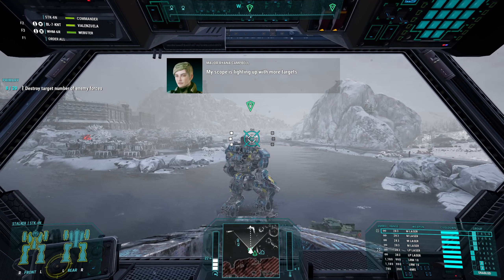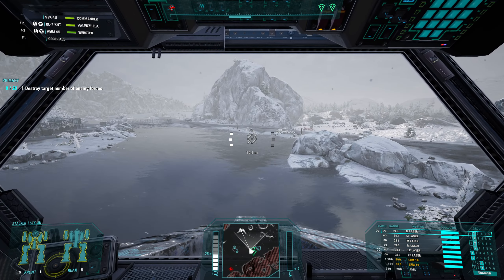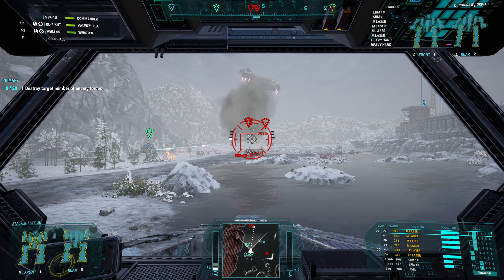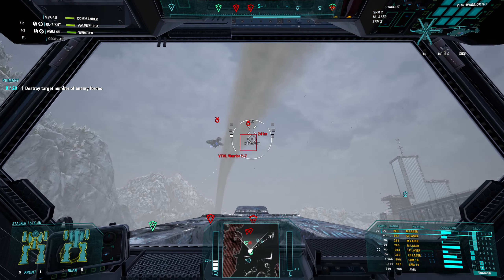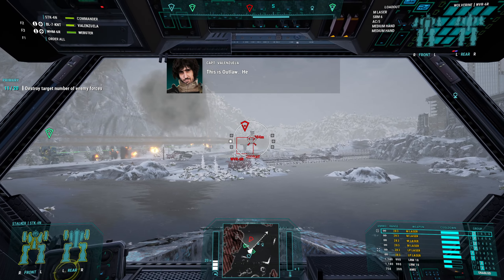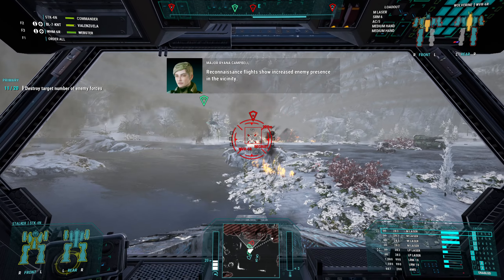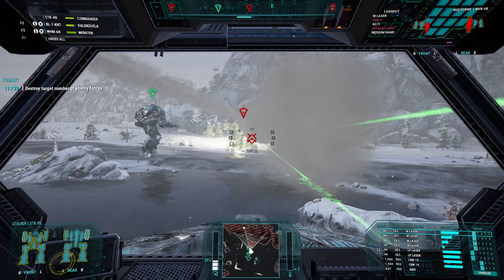My scope is lighting up with more targets converging on your position. How are we looking? Everybody's in good shape. Here we come — let's get over here in the water. I'm pretty sure that actually imparts some cooling advantage. Quick Draw — hit him. We're green, so still no Hunchbacks. It's okay. Reconnaissance flights show increased enemy presence in the vicinity — be on the lookout for further hostiles.